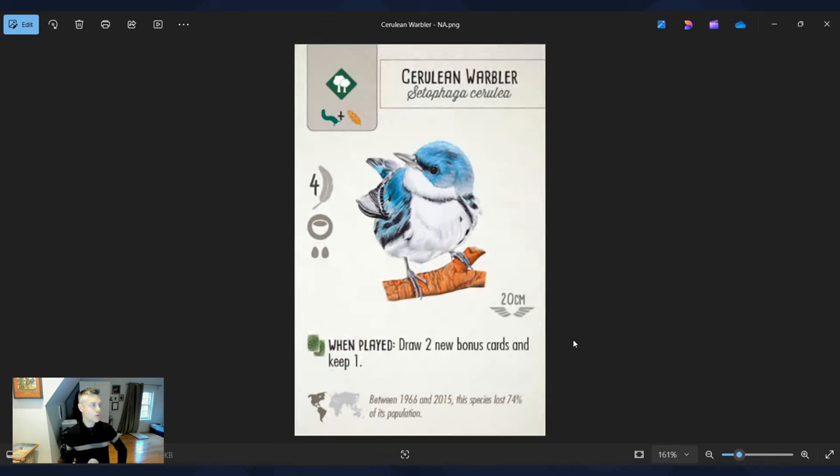The Cerulean Warbler was picked for two reasons. One, I love the art — it's a really adorable, beautiful bird that catches my eye in the card row. Two, I love cards in Wingspan that give you extra bonus cards. This one says when played, draw two bonus cards and keep one. At the beginning of Wingspan you only get one bonus card, so extra ways to add new bonus cards give you more direction in the game beyond just wanting to collect cute birds.